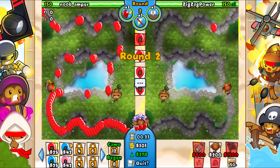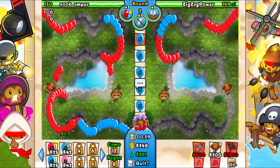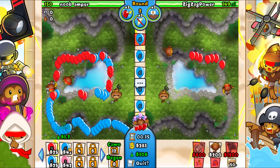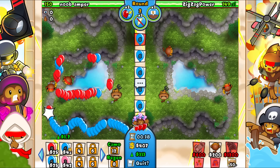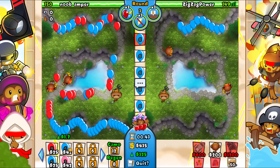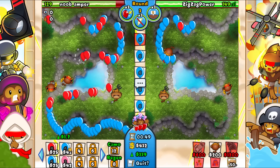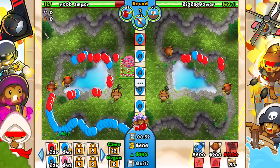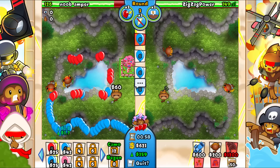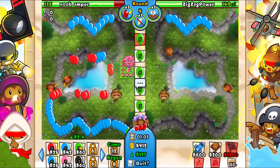We're going to leak one Red Bloom, but that is completely fine. No worries. I definitely want a second Dart Monkey — probably going to place it up here. I don't like placing it inside; I don't really feel like it's usually worth it. He's going to go for the farm pretty early, I think. I really want to go for 400 Eco first. I'm just going to push it to 400 before we go for the farm.